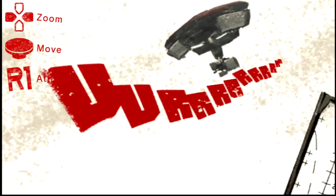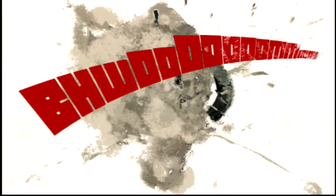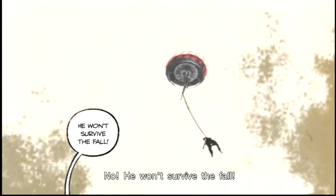Now you've got this big beast — attack. This is like the first time Snake's seen these big kind of floating enemies and UAVs. And there's the big AI thing. 'What the hell — it's a woman in a new unmanned weapon, a robot.' That's where Chico and Paz come in — they're prominent characters at least in Ground Zeroes.